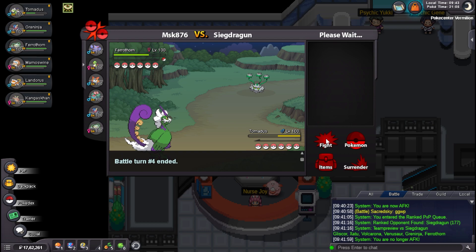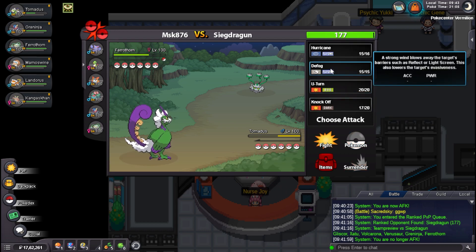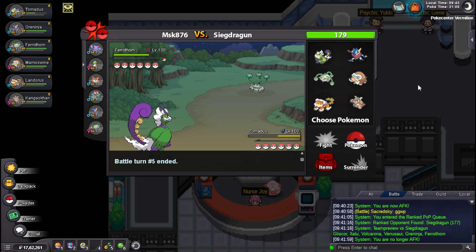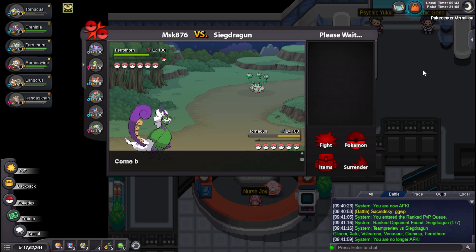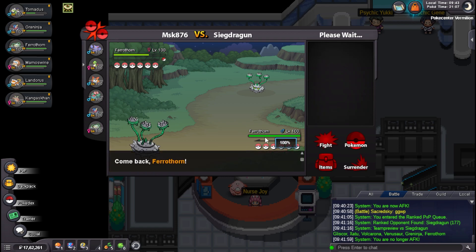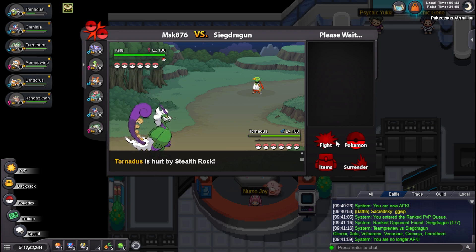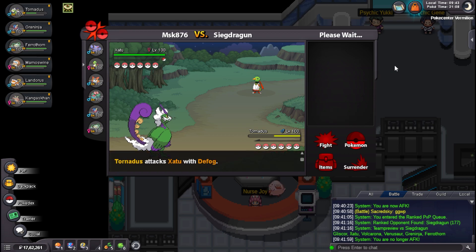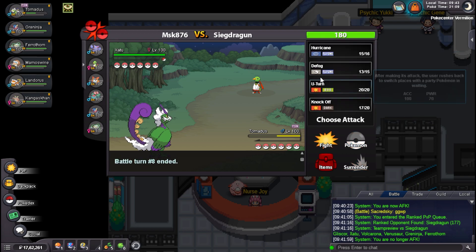Stealth Rocks — that is cool. I want to Defog these. He protects. Annoying. I guess I'll go my own Ferrothorn and just get my own rocks up, force him to go Zapdos so that I can switch back to Tornadus. He will go Zapdos here so I'll just go back to Tornadus. Got that nice health back. I don't see this thing killing me in any one move so I can just Defog.